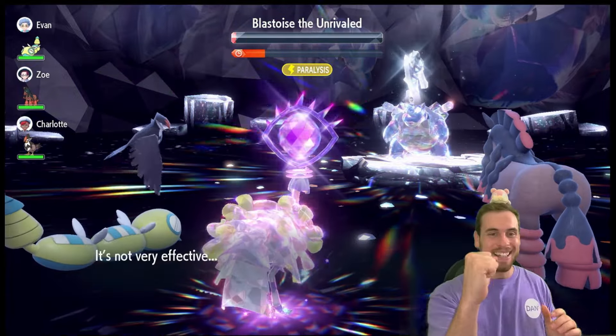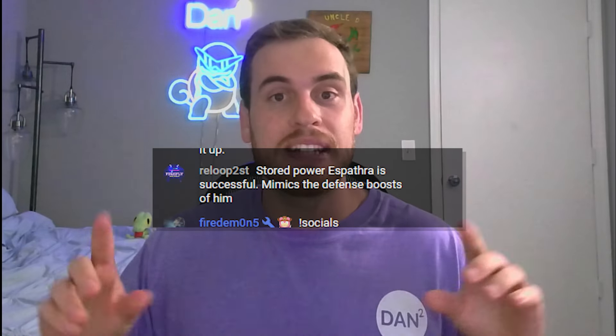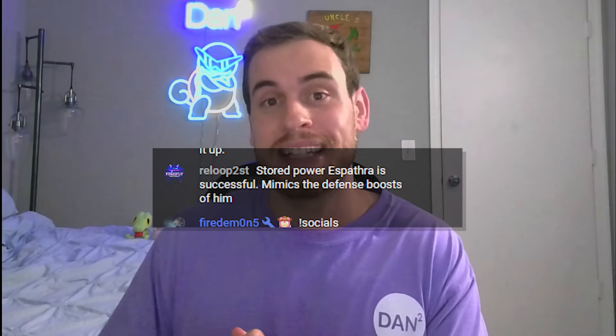Welcome back to another Dan Squared video. I'm back with not only another consistent and accessible build for soloing seven-star Blastoise raids, but an extremely spicy build courtesy of the Danimals. I had this Espathra build suggested to me by the Danimal Reloop2st in my Knight One Shreem.